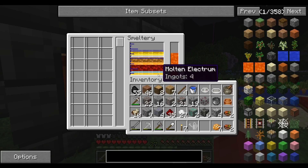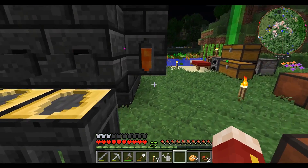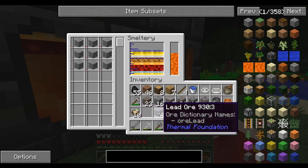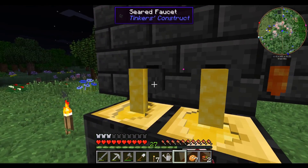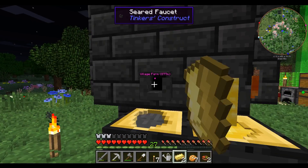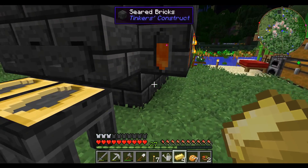Oh no — not electrum! Electrum isn't what I wanted — what the heck got mixed with it? I should have just melted that down normally. I'm an idiot. The problem is I don't know what makes electrum. I'm gonna pour some of it out because I want to see what we can get from this. I'm not gonna make the same mistake twice — that's not gonna happen again. Oh, we're full here — literally no more things can fit in.